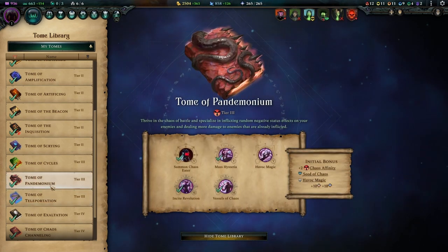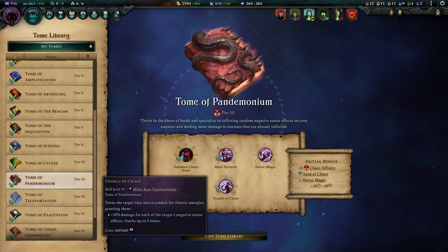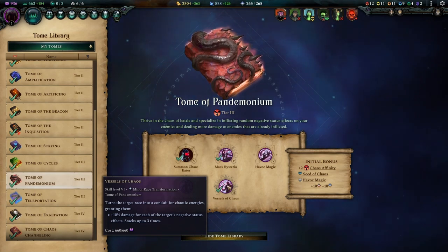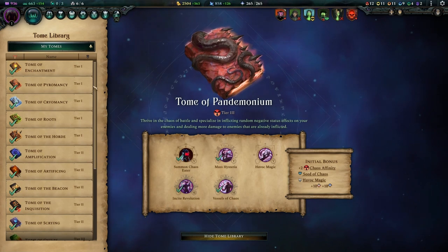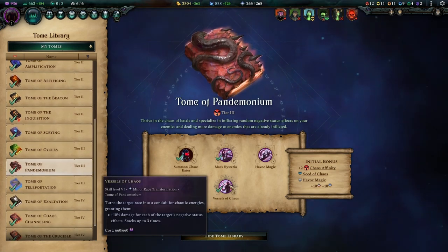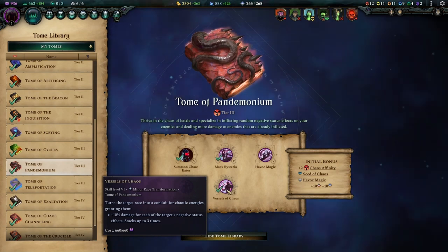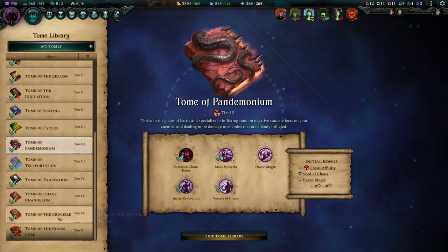For the other tier three book take Tome of Pandemonium for Vessels of Chaos. At this point we're stacking a lot of debuffs on targets with our archers: we have a chance to stack Burning from Pyromancy's Fiery Arrows, a chance to stack Poison from Tome of Roots' Poison Arrows, and we're stacking Marked because of the High Culture ability Coordinated Attack, which means our archers stack Marked when they shoot as well.